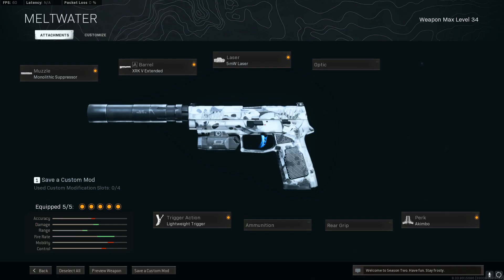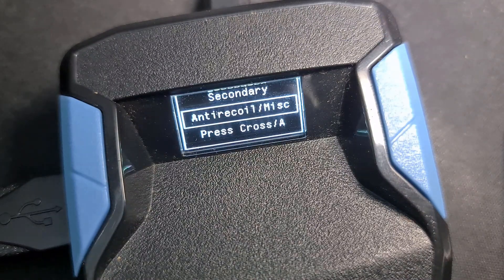First off, let's take a look at the attachments. We're going with mono suppressor, extended barrel, lightweight trigger, 5 milliwatt laser, and the akimbo perk.